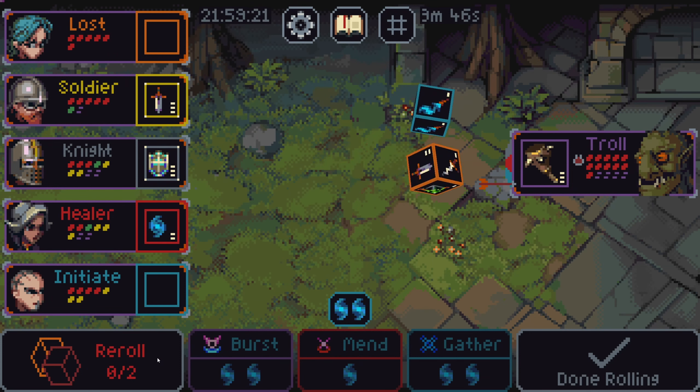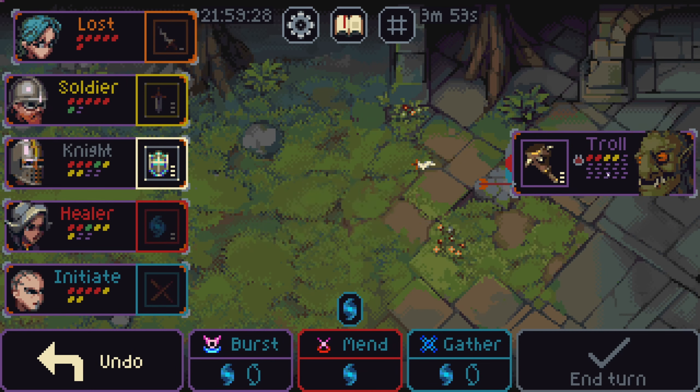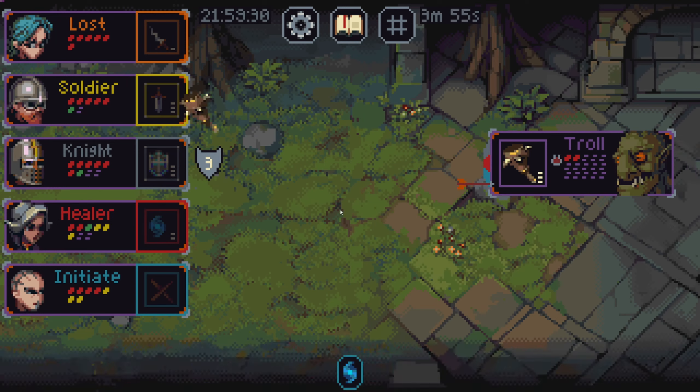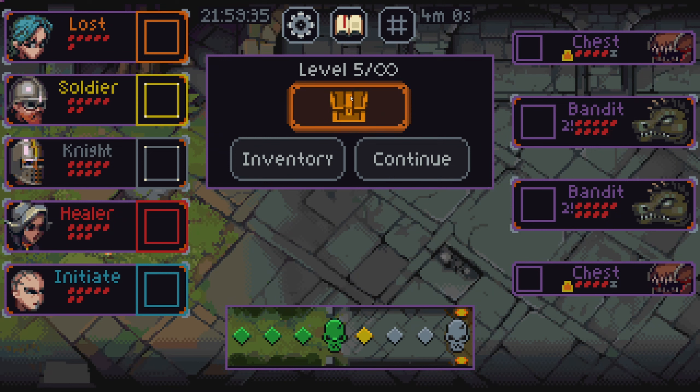We'll do shield. Burst. Burst. And then this does two. Shield. And my turn. And then he's not gonna run away. Oh, he is running away. I have to give him more HP. I'm fine with that.